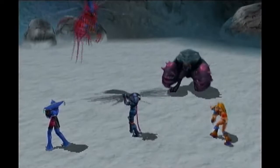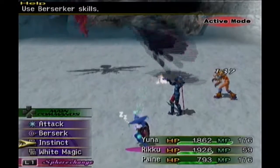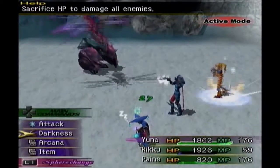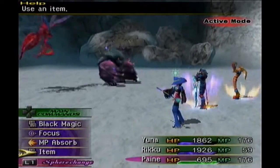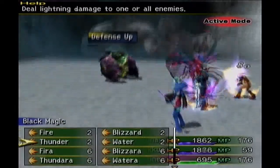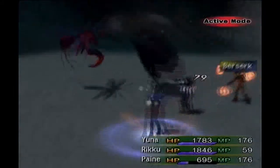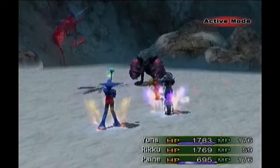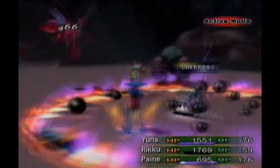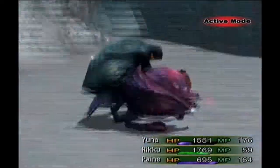I do not know whether we have seen these enemies before. I'm pretty sure we saw the Vespa before — that would be the Wasp enemy — but I do not know if we saw the Vespa Net. Pretty typical enemies. If you still need to work to get a Star Pendant before facing Yojimbo, here is fairly good. The Vespa will occasionally drop them.